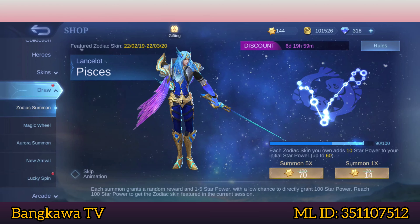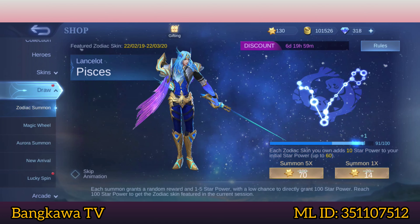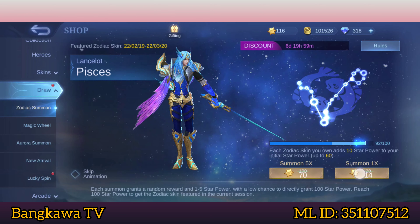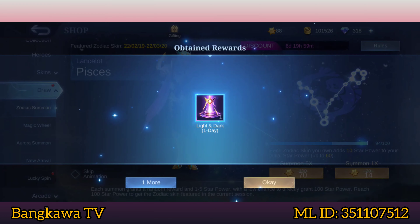Plus 2! 90 star powers, 10 Summons left. So let's go! Plus 1. Okay. Plus 1 again. Plus 1 again. Plus 1 ulit. Plus 1 ulit. Oh my god.